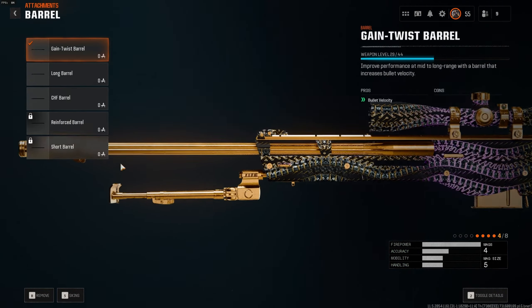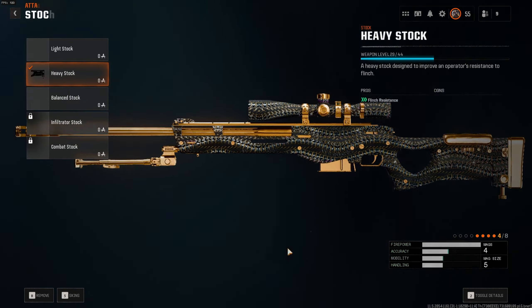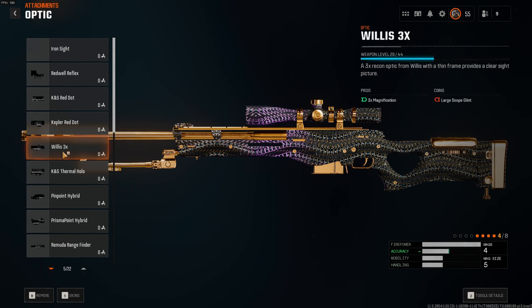Starting with the class, as always we want to add some bullet velocity and aim idle sway. Next, add as much ADS as possible and lastly some flinch control. Feel free to add a different optic — I'll often switch depending on the game mode or even the map.